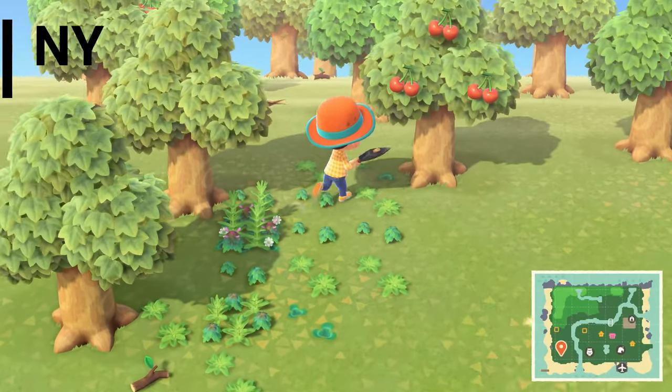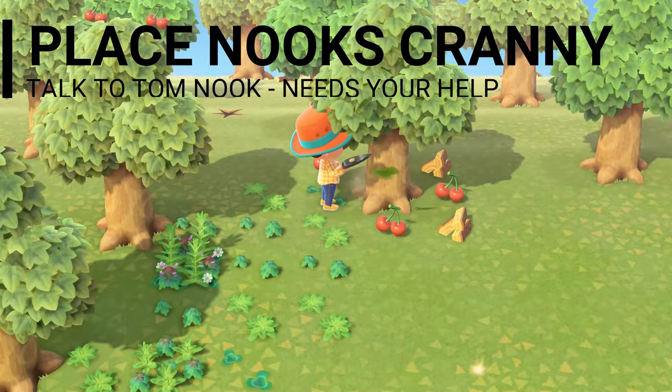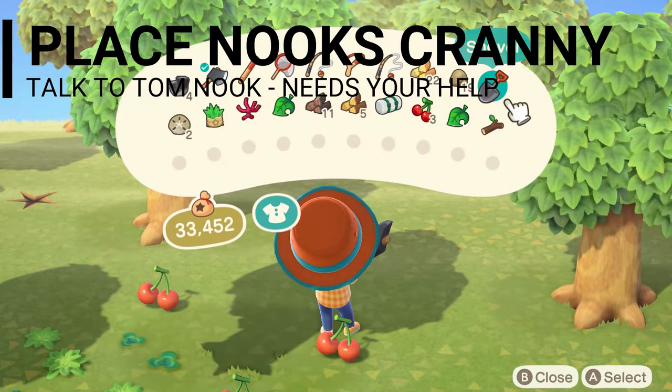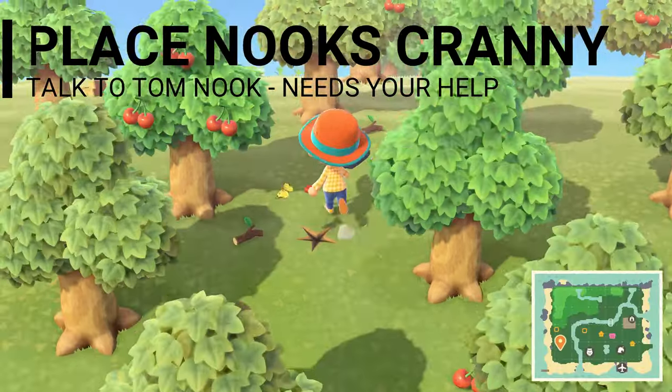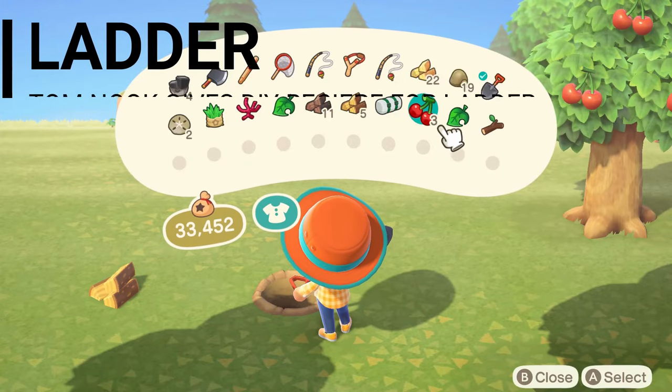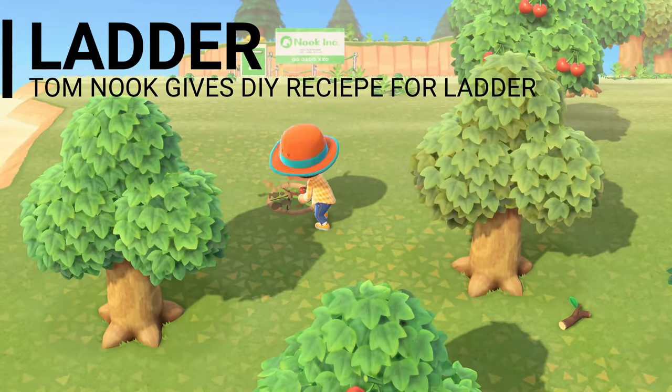Step number four, after you have placed Nook's Cranny on your island, go talk to Tom Nook. He'll tell you about friends coming to live on the island and that he needs your help building their houses. Next, he'll give you the blueprints for the new neighbors. And step number seven, he gives you the DIY recipe for the ladder.